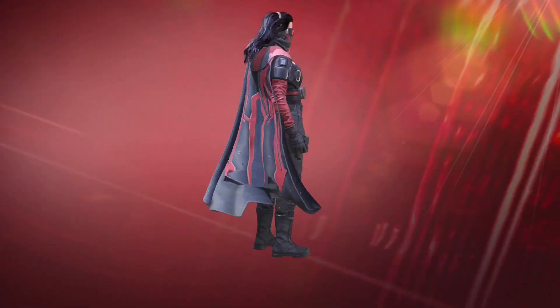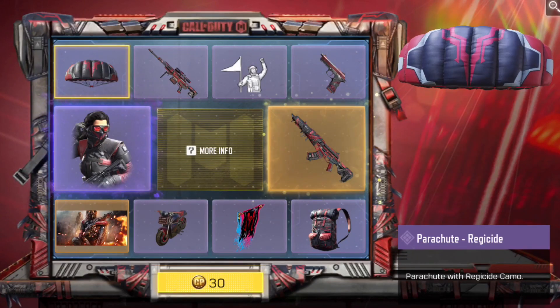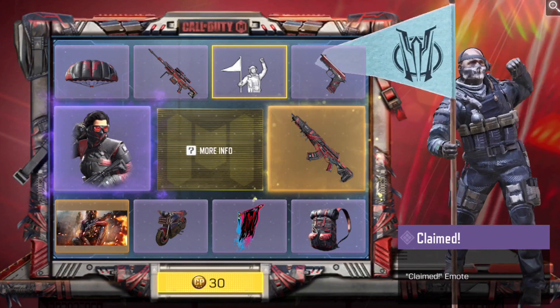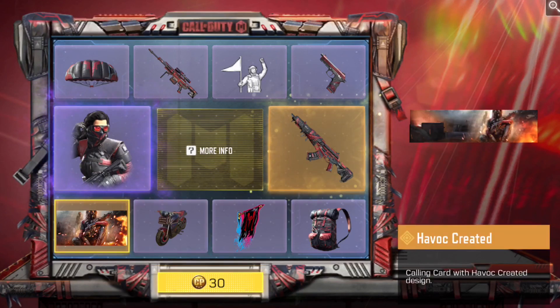The Dame skin is pretty cool, so I'd definitely be happy if I got Dame. Other stuff — there's a Parachute, don't really care. There's a Declaimed Emo, I don't even know what that is — kind of whatever. Backpack, whatever. The other stuff in the draw is honestly not that great, so I'm probably only going to do like 3 or 4 pulls. Probably 4 pulls.